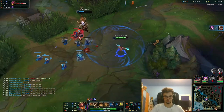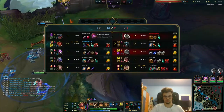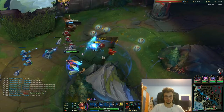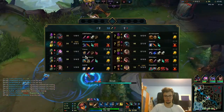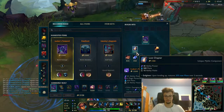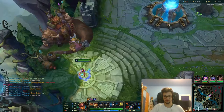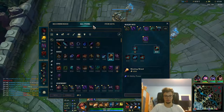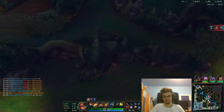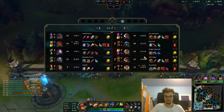I've put Aatrox ahead — he can actually get plates. Yone has nothing. I can go for this. It's better than the Dark Seal right now. I'm very far ahead. I can go bot and kill Rell. I'm ahead in CS, ahead in farm, two levels ahead. I have a good top laner, a good mid laner — everything is good. So I only have to focus on the bottom, where Rell has a lot of kills.